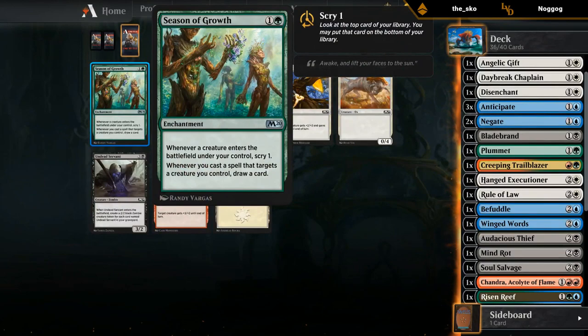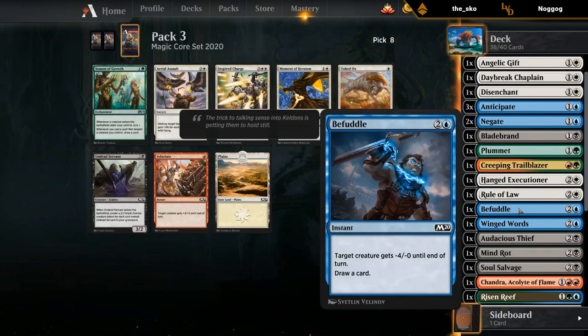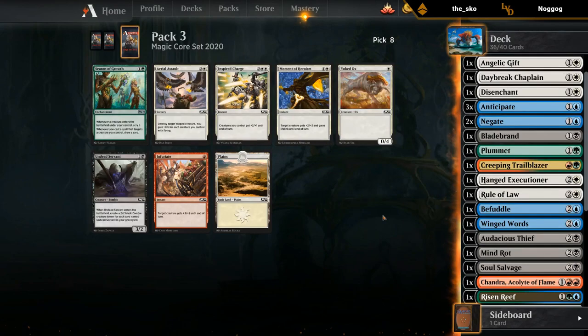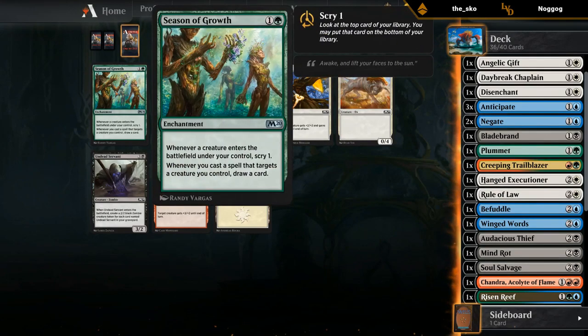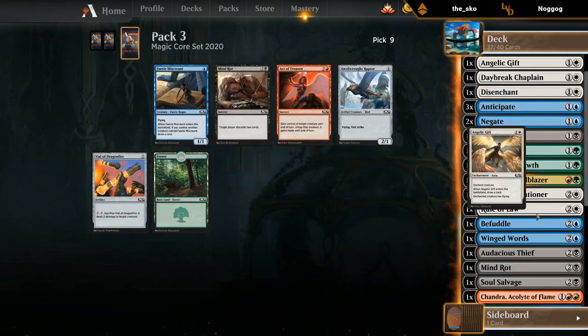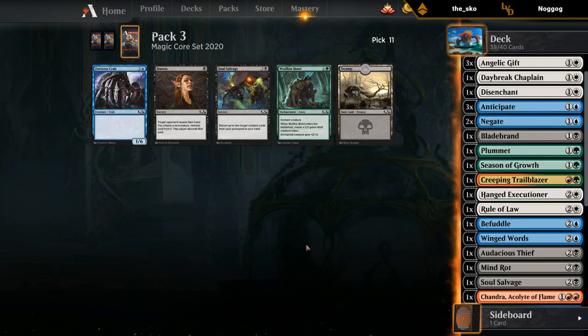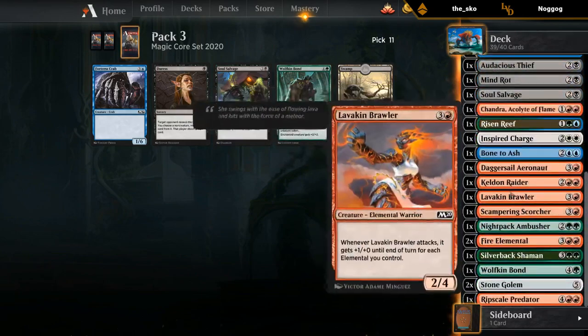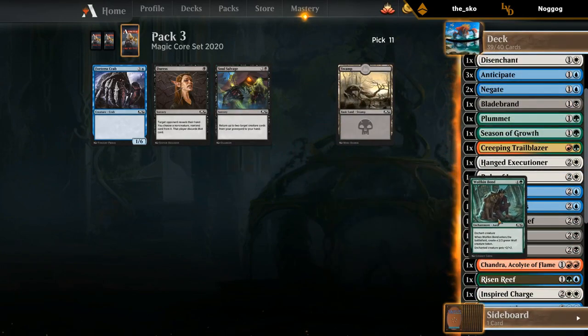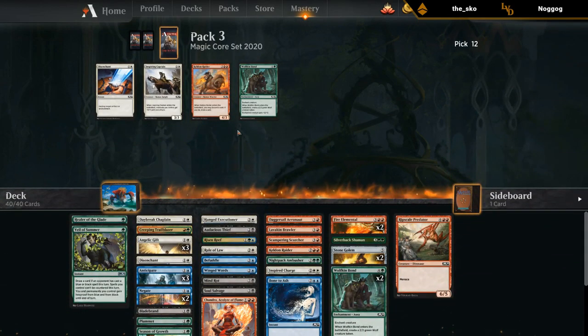Season of Growth — eighth pick, last pack! Makes me happy I took the Befuddle now. It plays great with the Angelic Gifts and Bladebrands, so that's a pretty nice pickup. Hopefully we can wheel all those Angelic Gifts we didn't take earlier. Wolfkin Bonds might actually be playable now with Season of Growth — better than Soul Salvage, probably. Let's take a Wolfkin Bonds. Probably still Keldon Raider over the other Wolfkin Bonds. We already have a Disenchant, so I'll take the Keldon Raider.